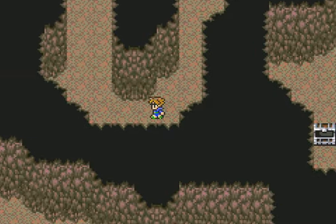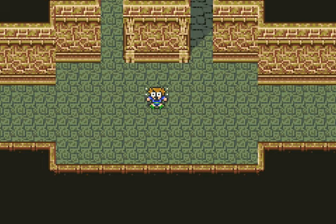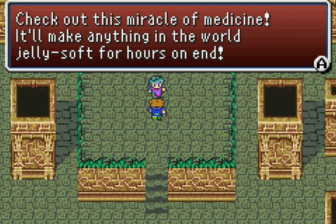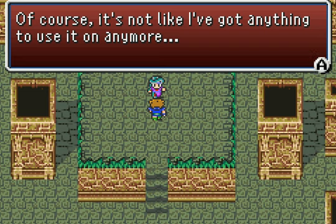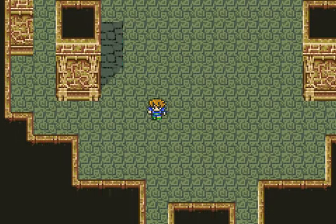Looks like I'll have to go somewhere else, like that hole. Hall of Watchmen. 'Check out this miracle of medicine — it'll make anything in the world jelly-soft for hours on end.' 'Just one dose is enough to soften petrification curses so strong even gold needles just bounce off.' I haven't met any petrification that Soft cannot get rid of. Maybe I'll find it somewhere else.